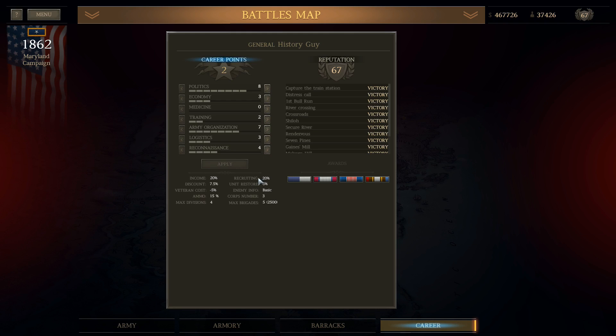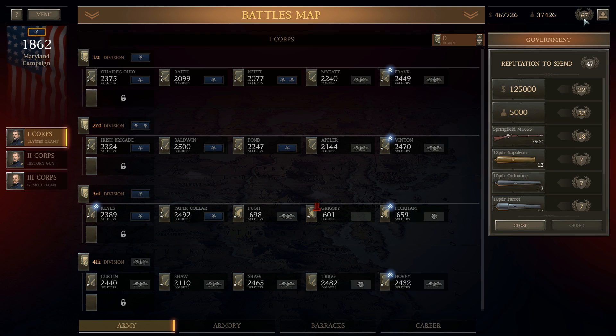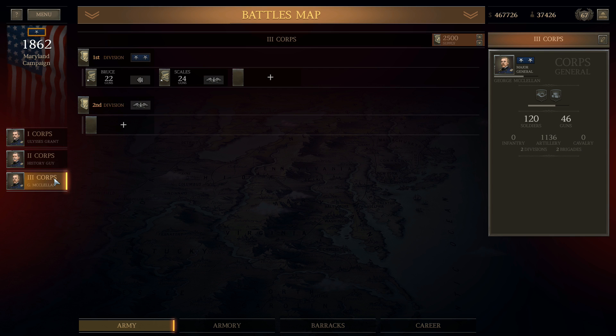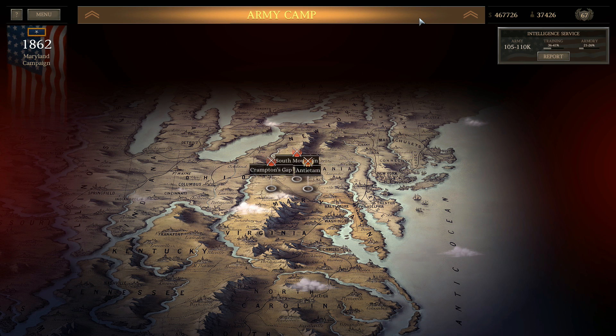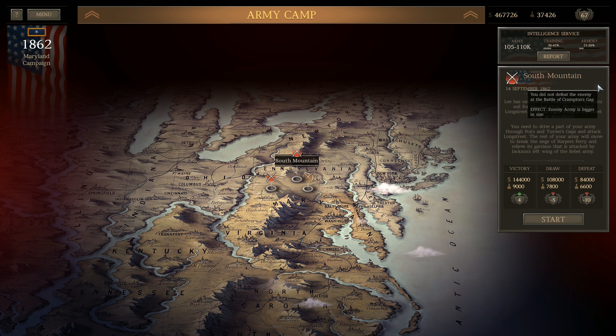I've got two career points to spend. I'm going to go ahead and finish up with politics all the way to 10. Actually, you know what — I'm going to go training, just to bring down the cost of veteran troops. Then I'll go back to revisiting some of the other things later. In the meantime, I've got $467,000 in money. I've got some reputation points I could possibly spend on getting some additional units, like maybe some 10-pounders for artillery. I currently have 55,000 men in my army and another 37,000 available — I could get this force up near 100,000 by the time Antietam comes around. In the meantime, I've got Crampton's Gap and South Mountain, and when I win one I'm going to get a bonus to the other one, so I have to decide which one I want to do first since they're both fought at the same time.